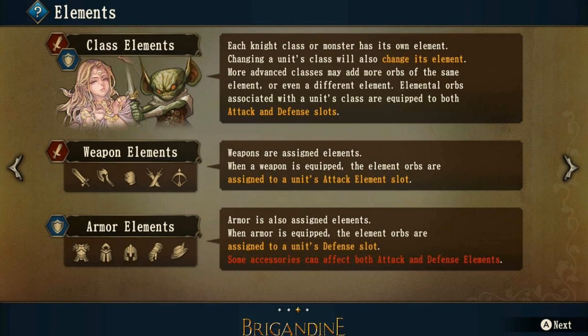Now let's look at weapon elements. Weapons are assigned elements — when a weapon is equipped, its element orbs are assigned to a unit's attack element slot. Armor is also assigned elements; when armor is equipped, its element orbs go to a unit's defense slot. Some accessories can affect both attack and defense elements. Note that some armor pieces and some attack pieces do not have element slots.